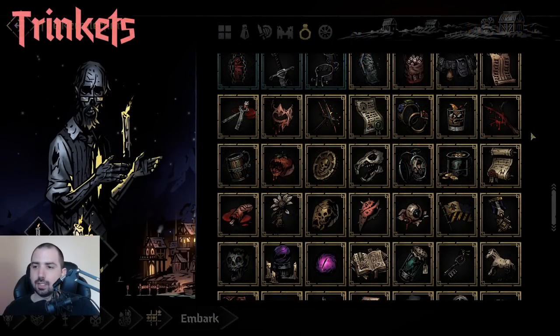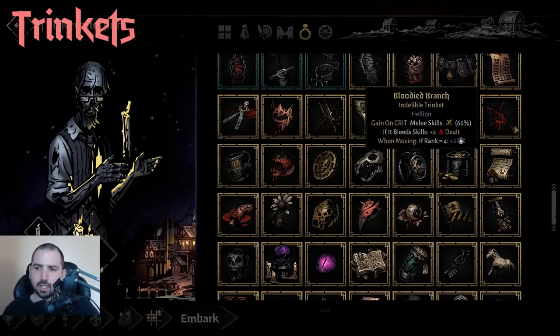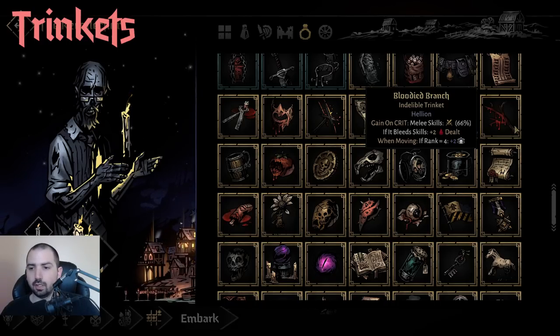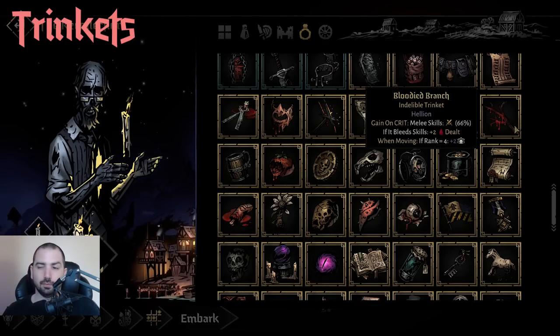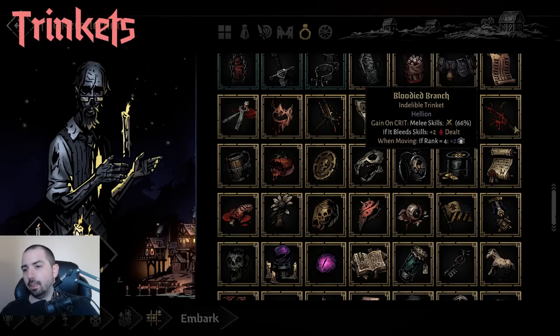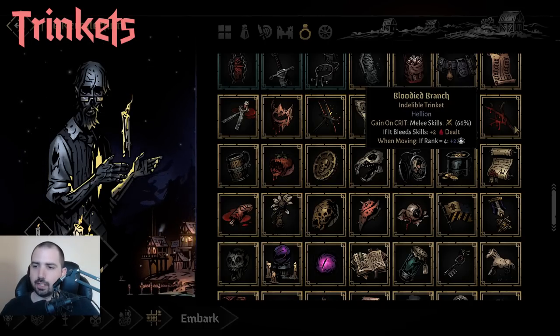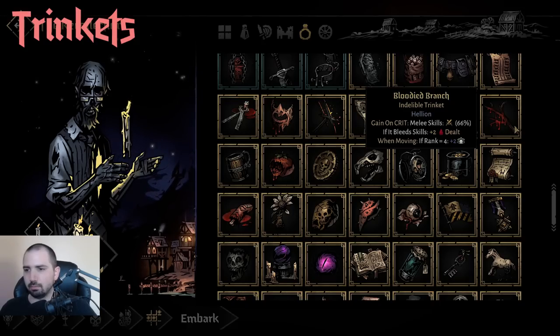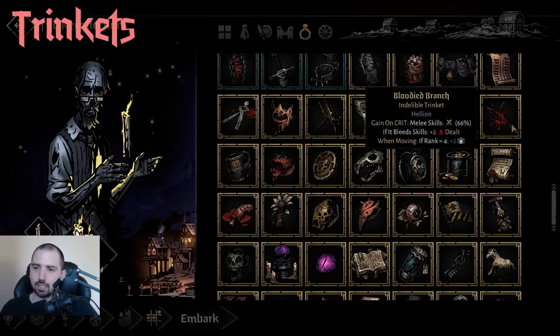For trinkets, you really just want damage. Looking at her class trinkets, we have Bloodied Branch. The gain Strength on crit is kind of nice, but the If It Bleeds bonus damage is really the best thing about it. The rank 4 penalty isn't great since you aren't trying to be in rank 4. So this is mostly an If It Bleeds-spamming trinket — the Strength gain isn't consistent or even guaranteed on crit, so it's alright.